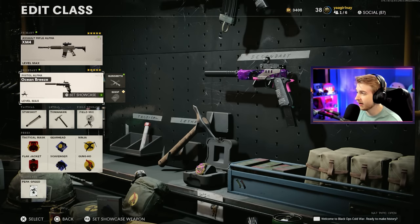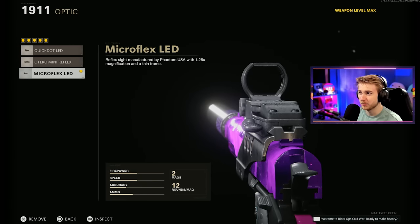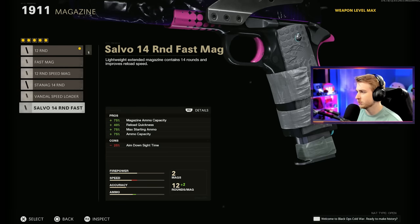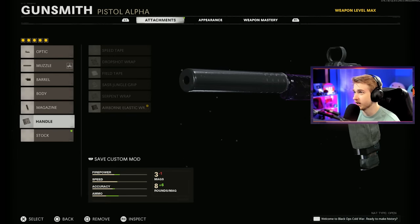We got to get the 1911 done. I have it here in the class — we already have it leveled up since we did it in zombies. The class I'm going with, at least for right now, is the Microflex LED, the sound suppressor, the task force barrel. Right now I have the 12-round mag, but I think I'm going to switch it to the 14-round, and then go with the airborne elastic wrap on the handle.